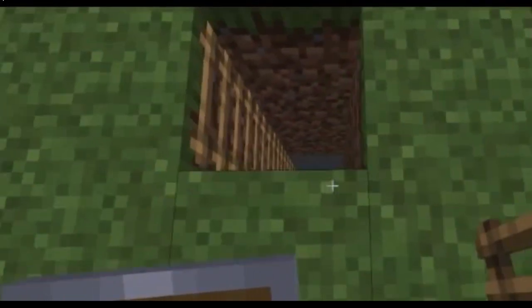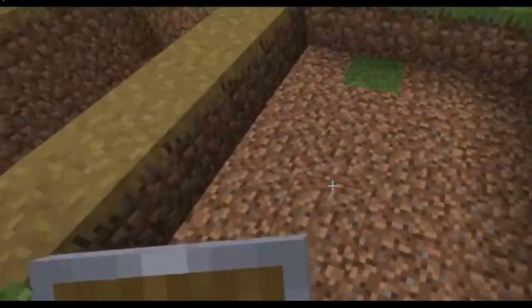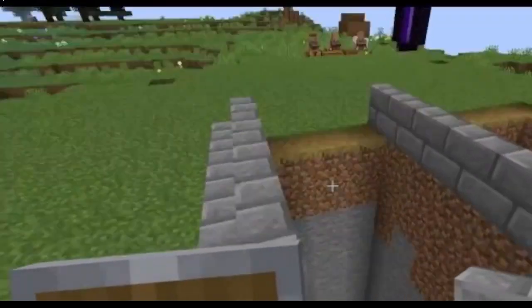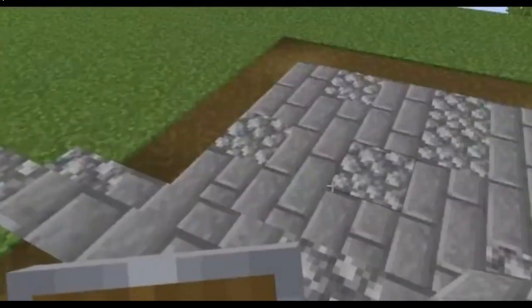And then to help me get in and out of here in the future, I just added a little ladder off to the side. And then right next to this, I'm going to do a four by five area, three blocks down this time, and then surround this small pit with stairs. And then you cover up the second bigger pit with a layer of cobblestone.